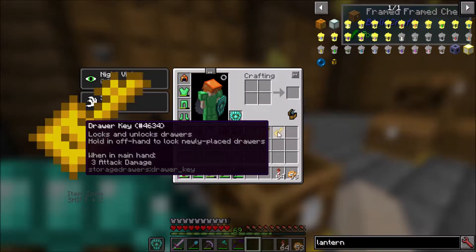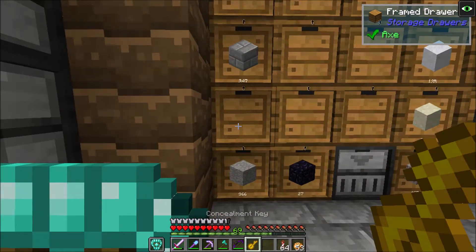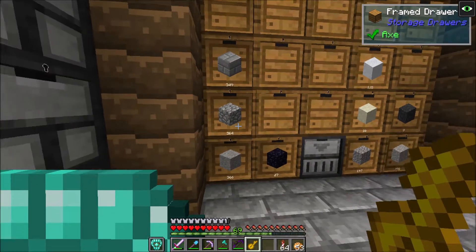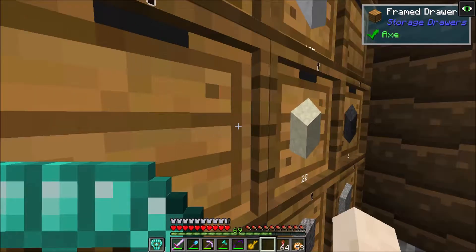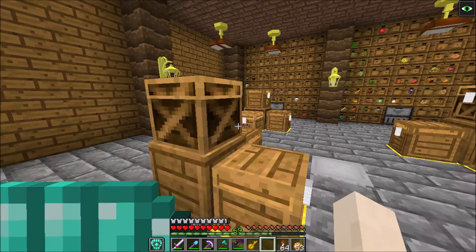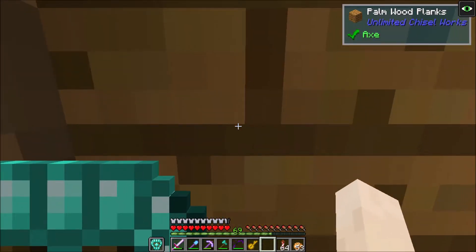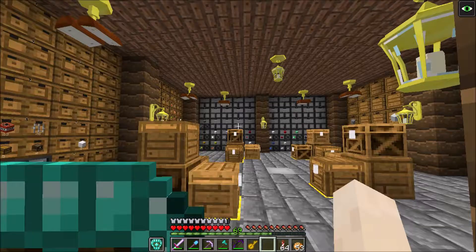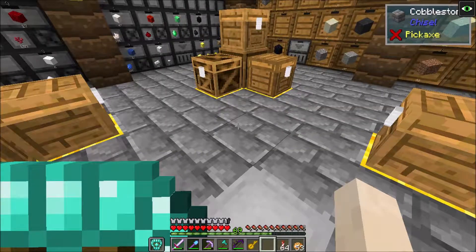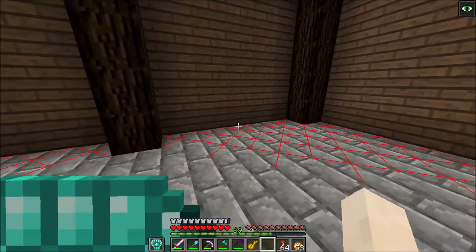You can also hide or show the labels on drawers for concealment. The issue is these are tile entities, and they create some lag — looking at the storage room drops my frames from 70-80 down to 50-40. Best to get out of here and head to the room we're working on today.